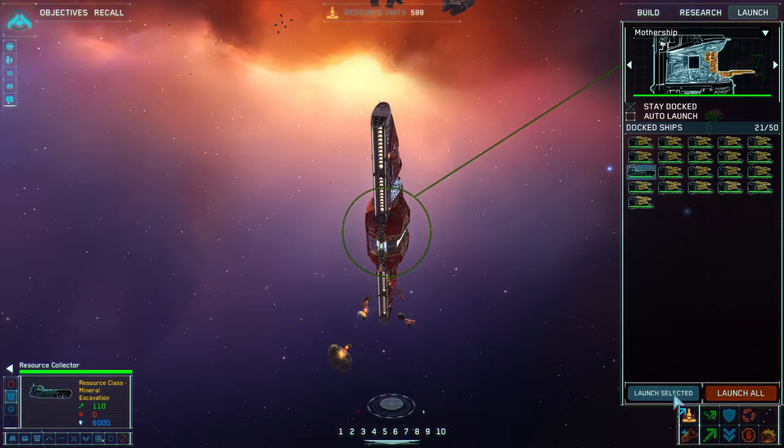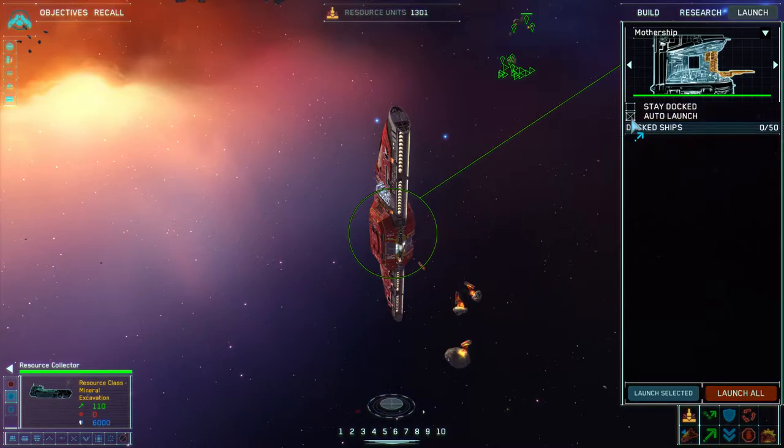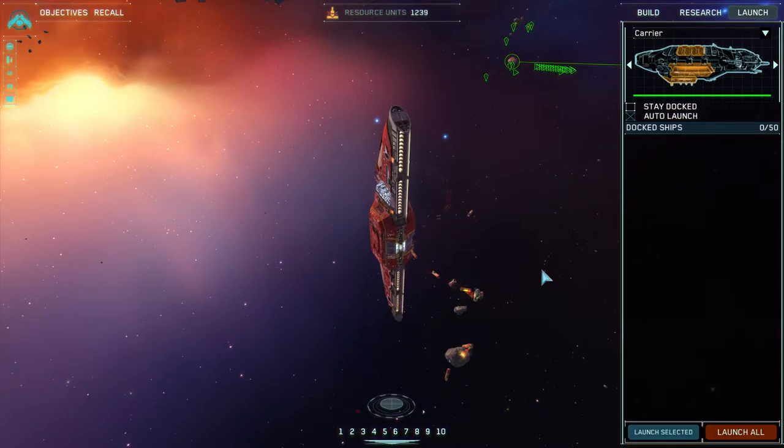I did an oopsie — I accidentally hit launch all. So now it's do or die because I've revealed my hand about what I was researching. I'm going to hit undock, auto-launch — hit L and then auto-launch — and this launches everything as it's built. I think we should go ahead and attack. You can either hit launch all and then auto-launch, or just hit auto-launch and it'll launch everything that's already in there.